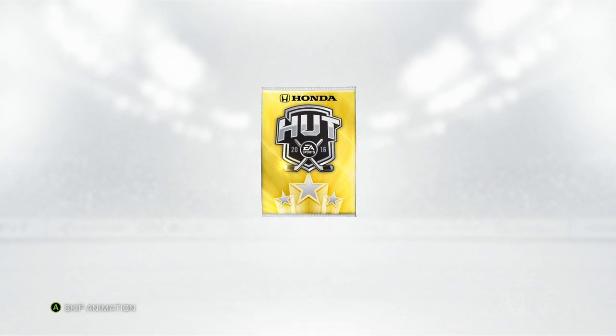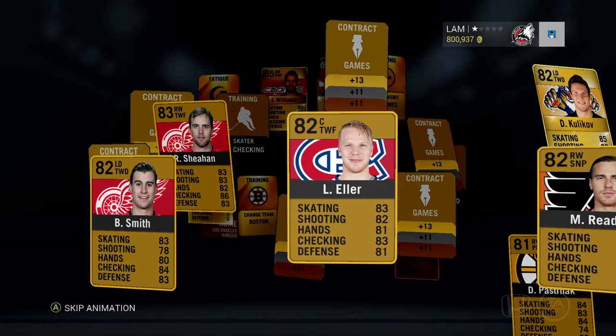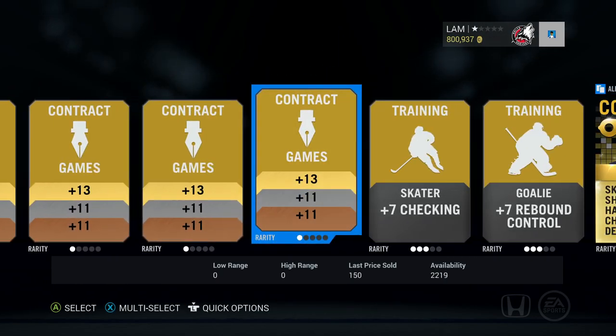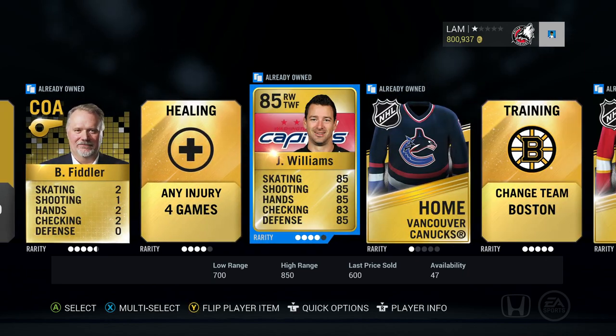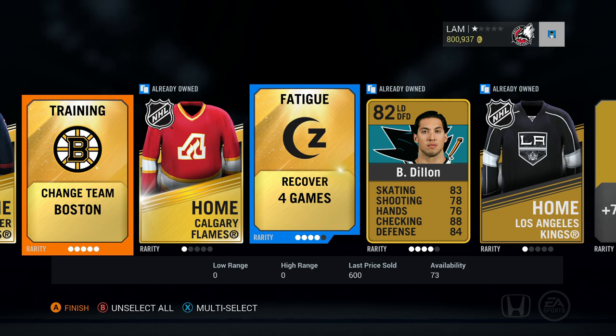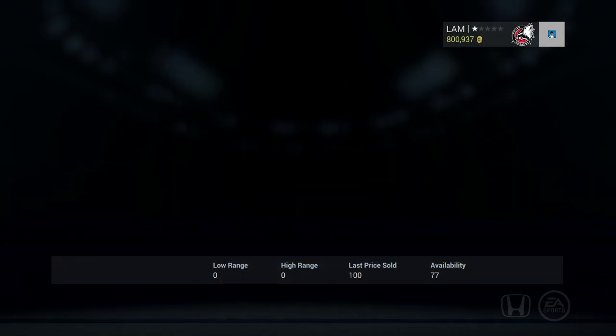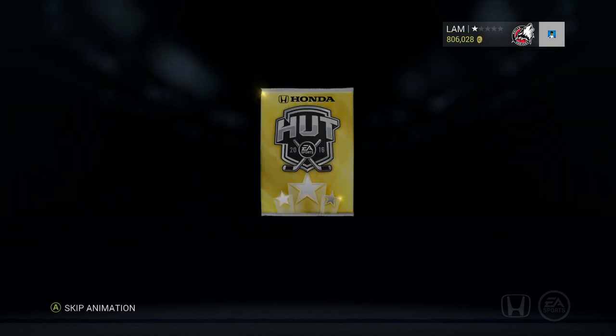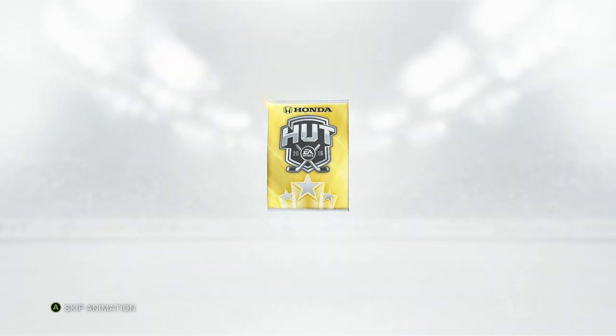Those were a couple of sucky packs. I'm looking for 86 overall or above. This pack I see Justin Williams at the back, that's about it, no Team of the Week cards. We did a stream last night and pulled a lot of really good players — I might post highlights. I think Wednesday I did a live stream for the 50 pack opening and we pulled a Parise and a Johansen in the same pack.